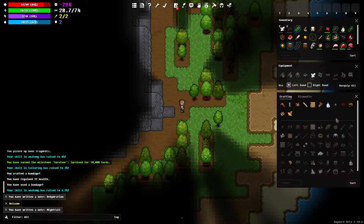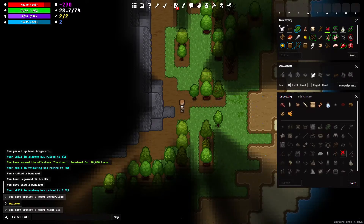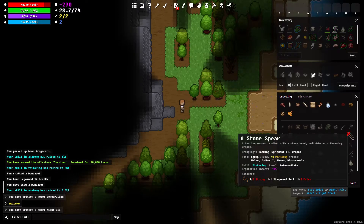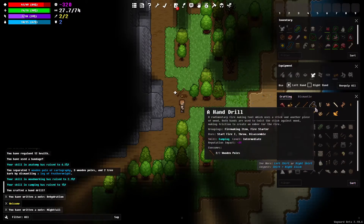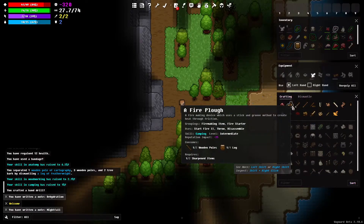To make a wooden pole — let's see if we can find that. Let's look at this log and dismantle it. We got three wooden poles. Here is a hand drill — we're going to make that. It says we have crafted a hand drill, which is great. And here's also a fire plow — that's one of the other types of fire-making devices.